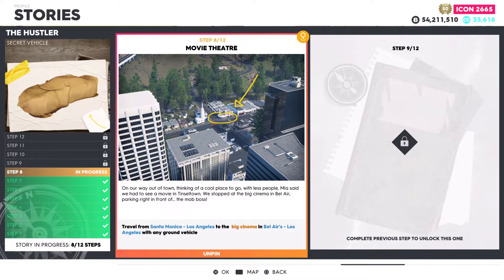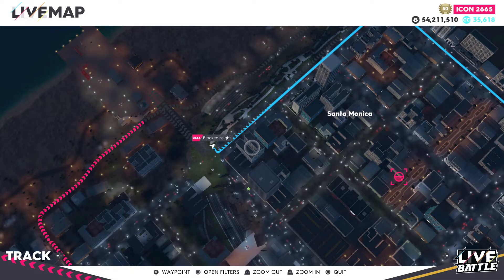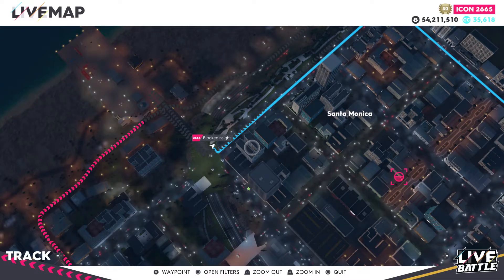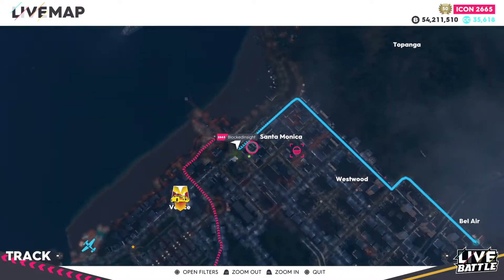Moving over to step number eight: Movie Theater. Travel from Santa Monica, Los Angeles, to the big cinema in Bel Air, Los Angeles, with any ground vehicle. For step number eight, leave from the Santa Monica area — I recommend leaving from the Santa Monica pier in the previous step. Luckily the theater is only about a mile and a half away.